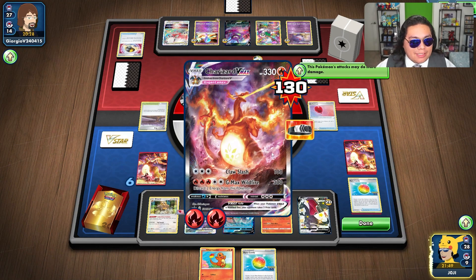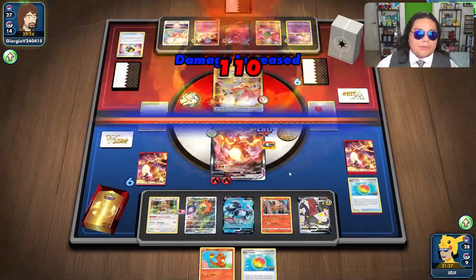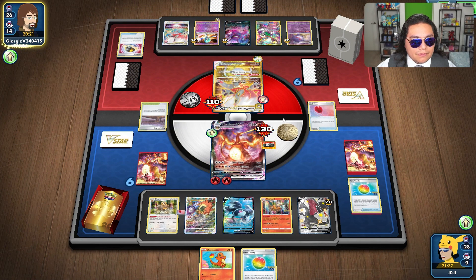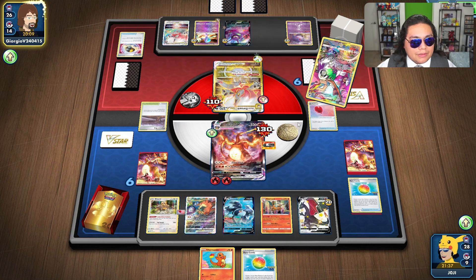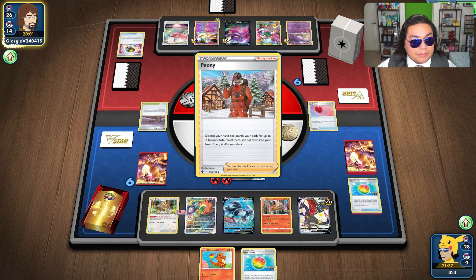I don't want to hit for Claw Slash because then they do have Knockout on me. I think we risk it. Give them the three prizes, unfortunately. Now they're going to be doing enough. Even if I had knocked them out, I'm sure they could find a way — maybe a damage pump. If they do play damage pump this turn, they probably had Knockout regardless.